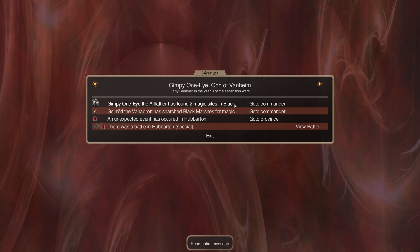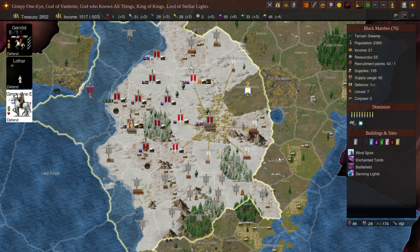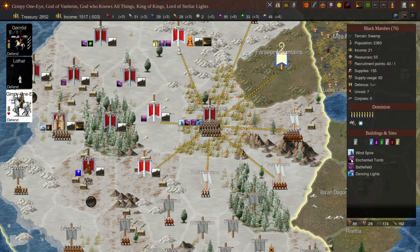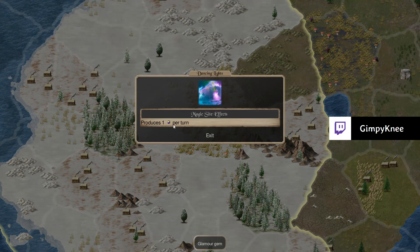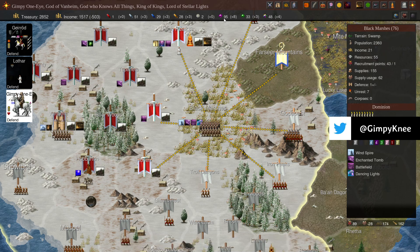We found magic sights: Wind Spire — one air gem per turn. Chanted Tomb — Death Gem per turn. A Battlefield — more Death Gems. Dancing Lights — Glamour Gems. So we're up to eight Death Gems per turn.